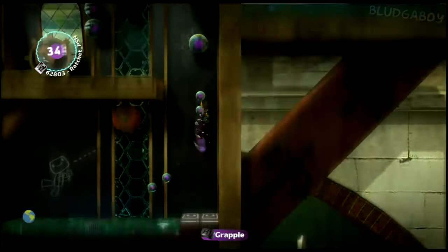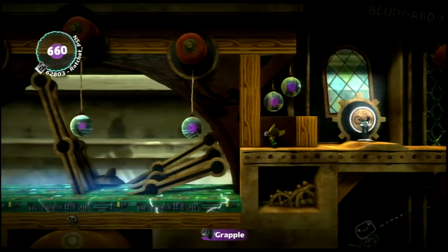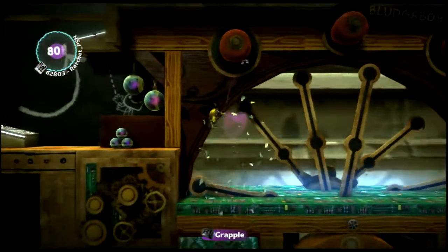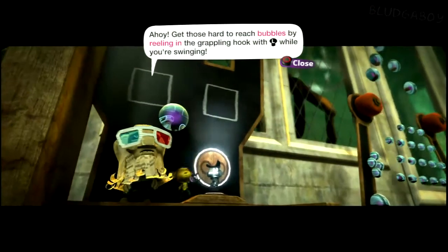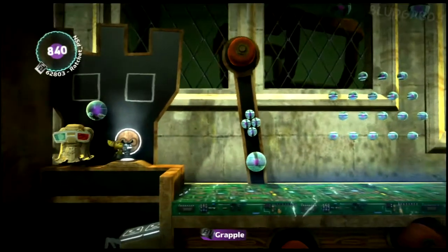Swing over the gaps. When you're swinging across dangerous chasms, remember to not only point the left analogue stick in the direction you're swinging, but also point it up. This gives you more momentum and makes your rope shorter, which gives you a far lower chance of getting electrocuted.